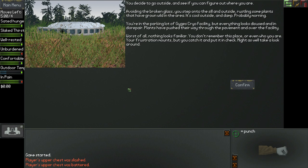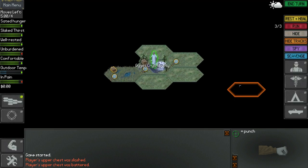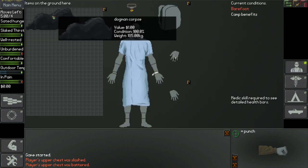Nothing looks familiar — you don't remember this place, or even who you are. Here's the map screen. I'm at the Guyjus cryo facility. Again, it's probably overwhelming; there's a lot of stuff on screen — don't worry about it yet. So here's what I'm going to do. The dogman corpse is still here, so I'm going to open up the item screen and do some crafting.